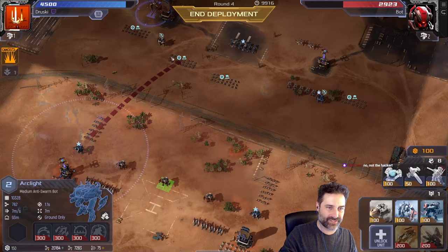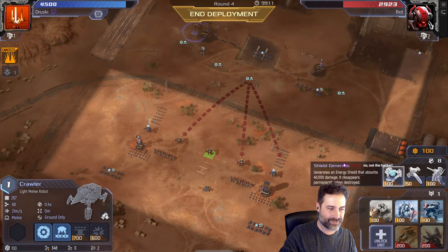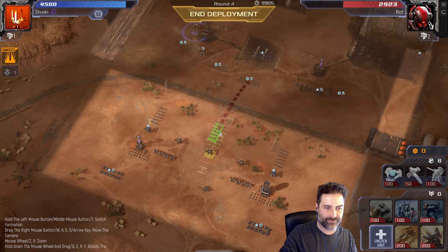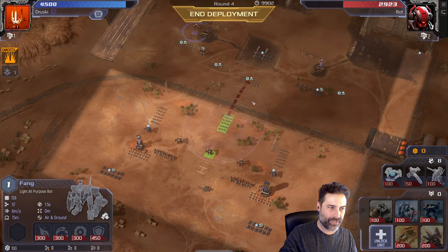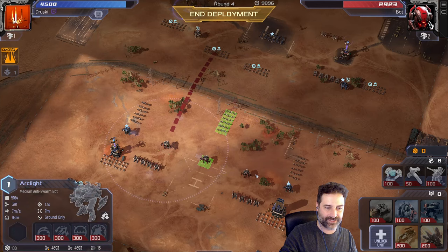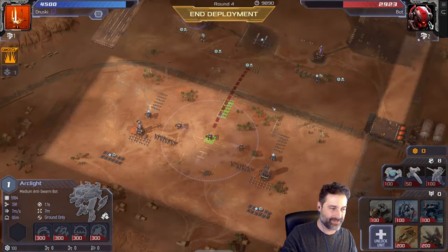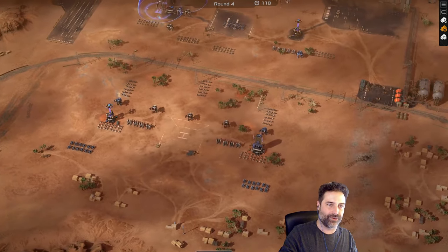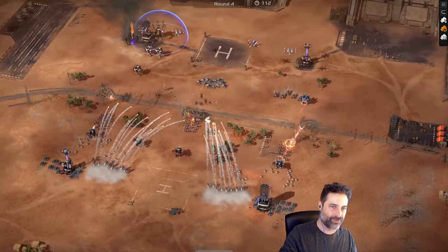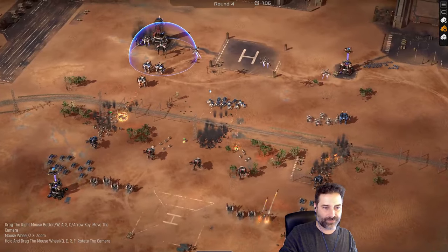We need to make sure those crawlers don't reproduce, so let's get some more crawler-killing units and a little more chaff to protect our arc lights. If I place a chaff unit forward, everything will target by proximity and move centrally — next round when the arc lights get range, all the enemy units will walk right into a kill zone. He placed a shield but our javelin doesn't care. There it is — we took out that whole group. Our crawlers are getting through again.